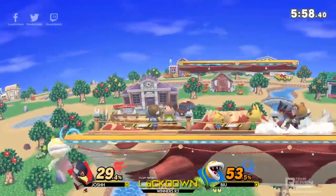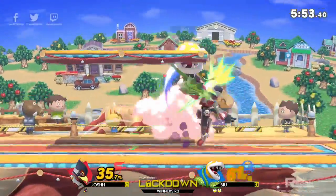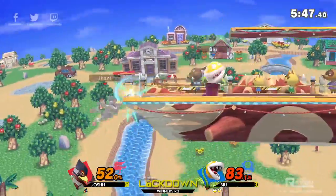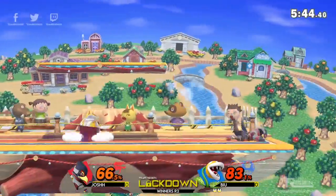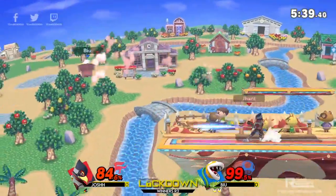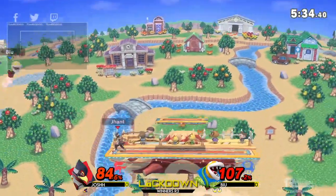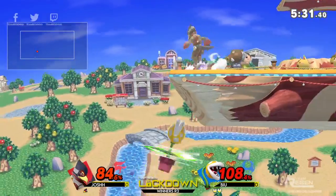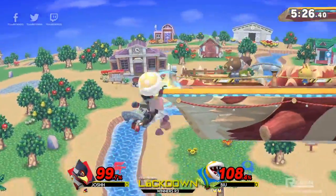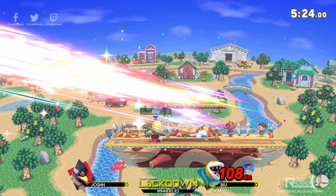B-You isn't finding much that time, but he's really using that down-B to great effect — Josh just can't do too much out of it. It's got a lot of range, and B-You is also using it to protect himself and prevent Josh from getting any sort of edge-guarding attempt. Not getting in with the fly ball, but B-You gets the back air, and the first game goes to B-You in this best-of-three set.